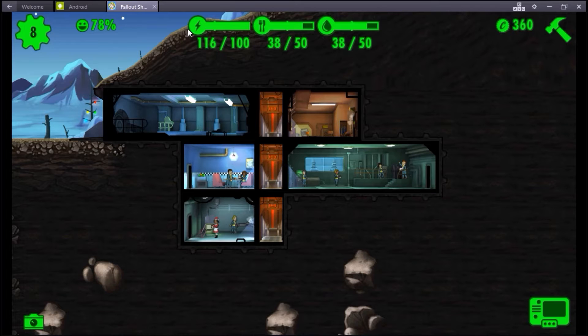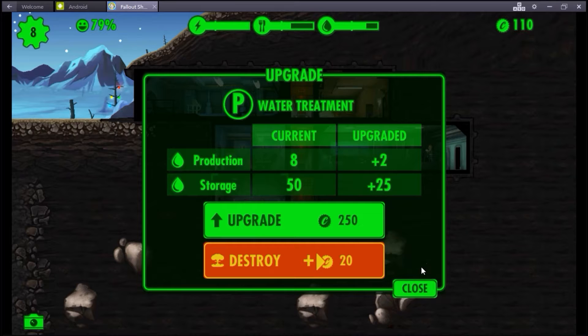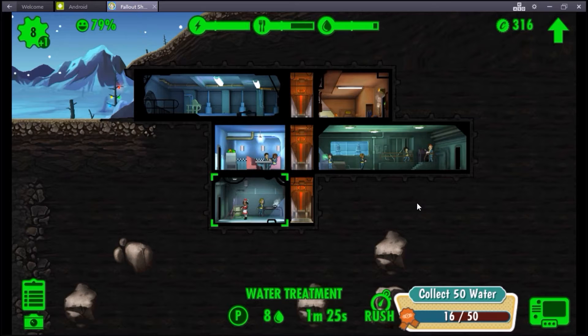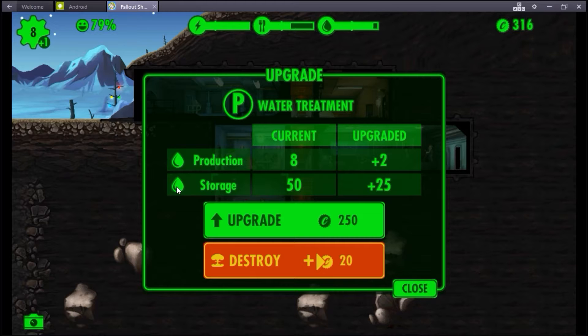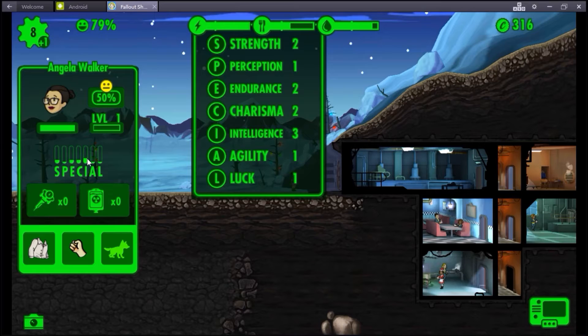Right now we need food and water. So what we are going to do is we're going to upgrade both of them. We're going to upgrade the diner. We don't have enough to upgrade the water treatment quite yet. What upgrading does is basically - you can see right here, currently it produces two and it can store up here. That's your storage - you can store that much.